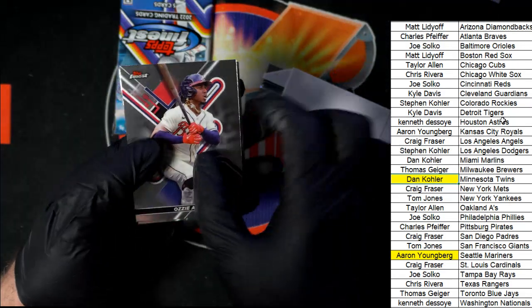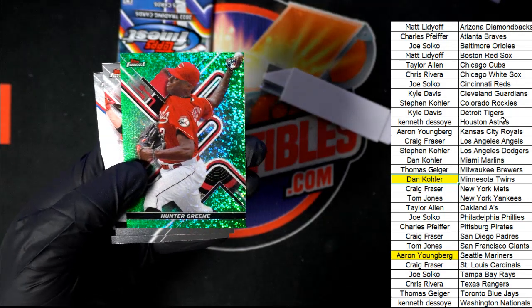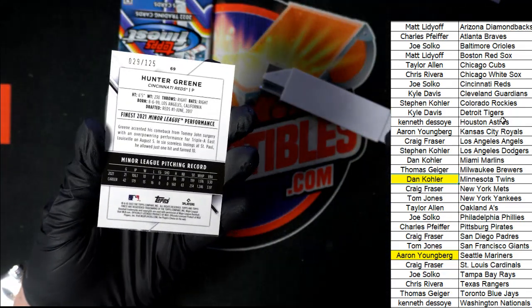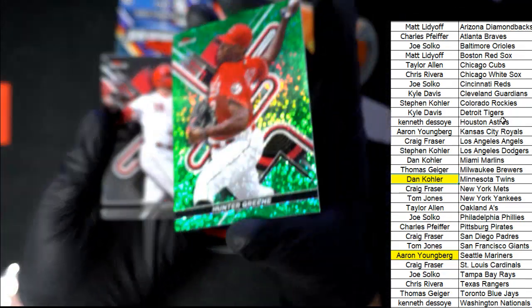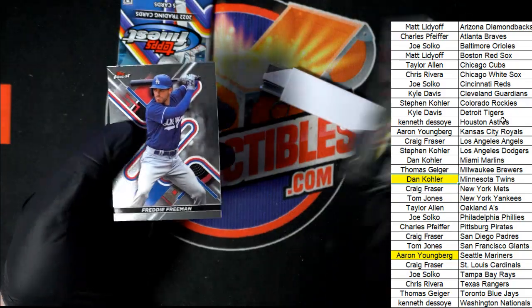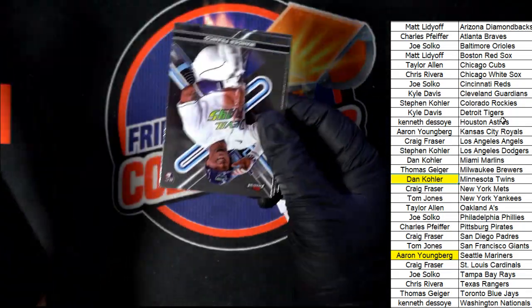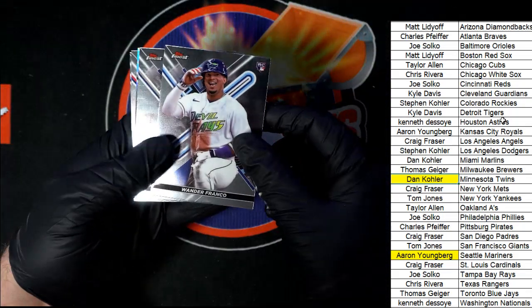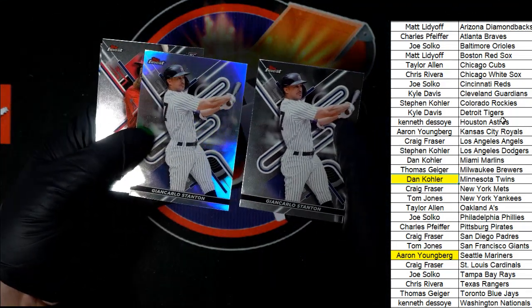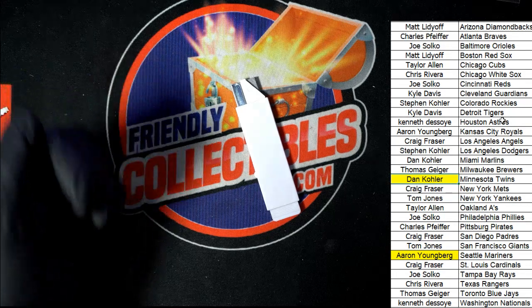We've got some kind of parallel getting ready to come out of here — what is this? Hunter Green! So the Reds ended up being a pretty good team to own in this. Here is a Hunter Green, number 225 — that's pretty cool. There's another Wander. Stanton Refractor — you can see the base — there for the Yankees. That's our box break, everybody, and Finest Baseball.